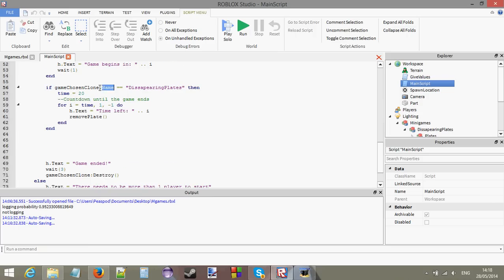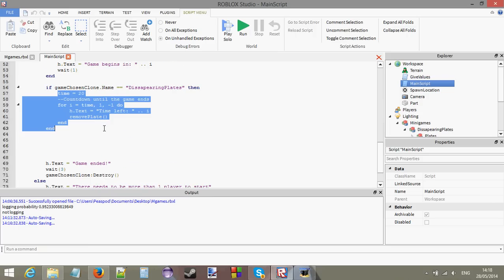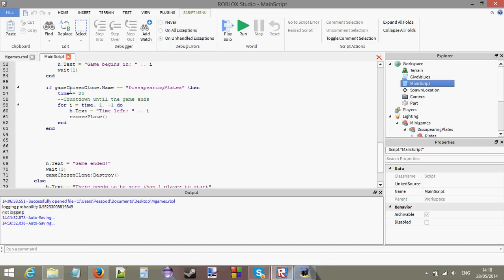If the name of this game is called disappearing plates, then we're going to play our game. timeTillGameEnds equals 20, which gives us 20 seconds in our round. We're going to have a for loop here counting down until the game ends, and each second we're going to call this removePlate function. Make an empty removePlate function at the top of your script and call it here every second when the clock ticks.